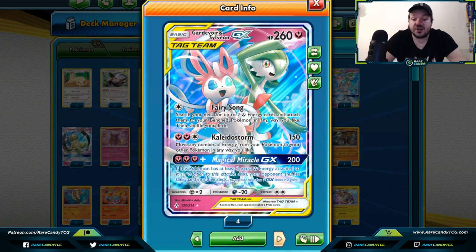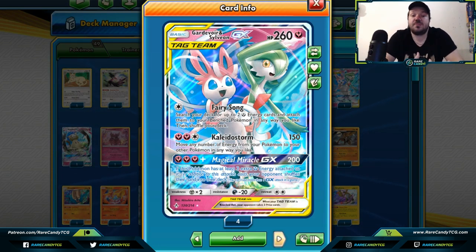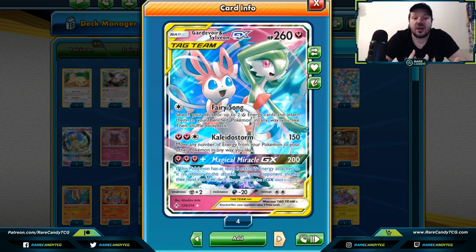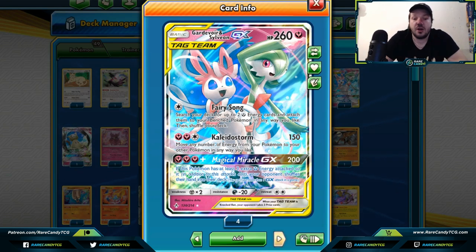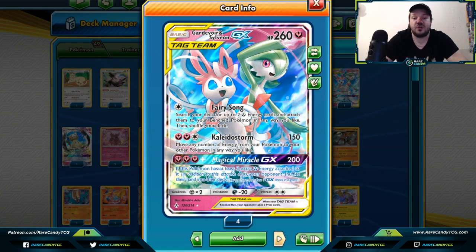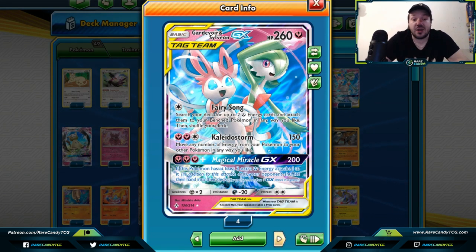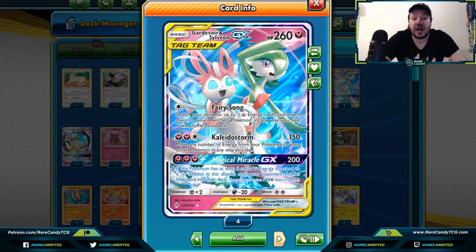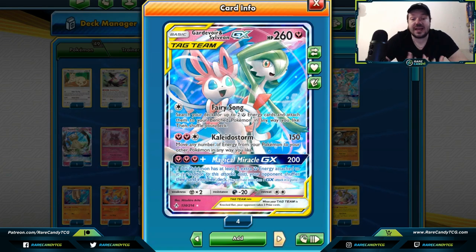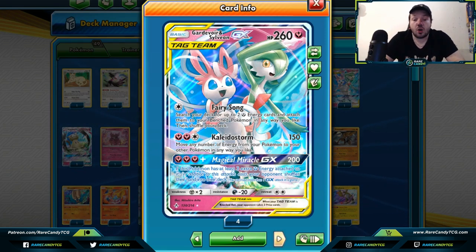Guardians of War Sylveon GX — we're really looking at the Magical Miracle GX attack. If you have six fairy energies attached to it total, you can shuffle your opponent's hand into their deck, leaving them with zero cards. I recently played against one of these at the North American International Championships and having my Blacephalon's hand shuffled into nothing really set me back. Be careful with time if you're playing this card, as it can take a lot of time to build up.